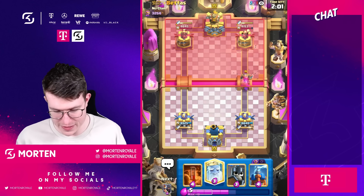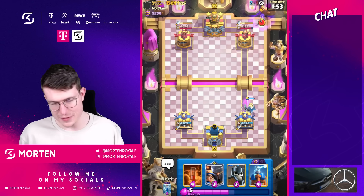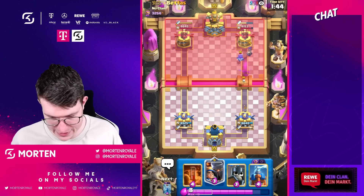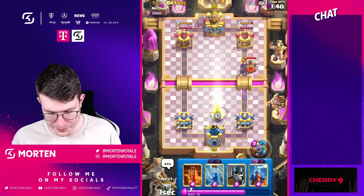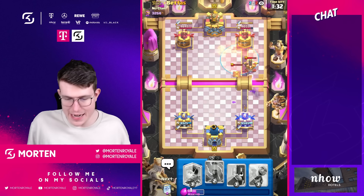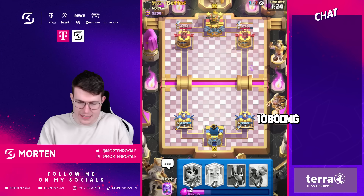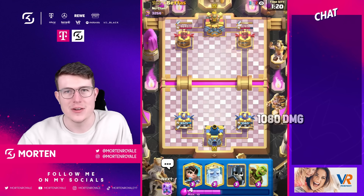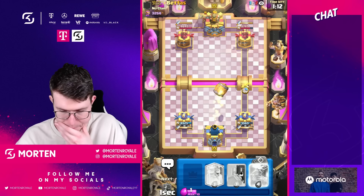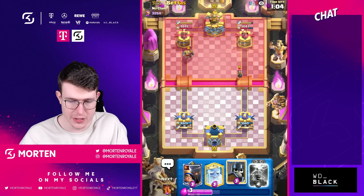Going ghost for defense, even without zap available. He goes skeletons which I could zap but don't have it. Going poison — yeah this is exactly the problem, we don't have anything against expo. Three, two, one, zap — we defended it, still alive, but not looking great. Does he also have evolution Tesla? I think yes, and evolution Tesla might just kill me. Going barrel and prince to be aggressive.